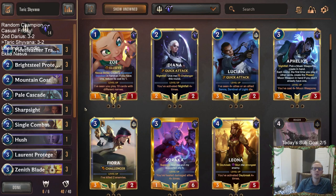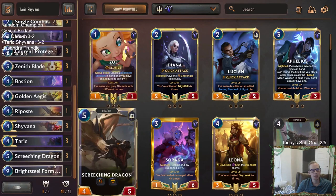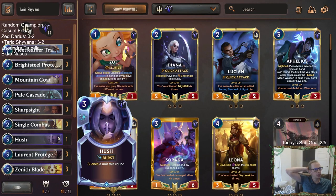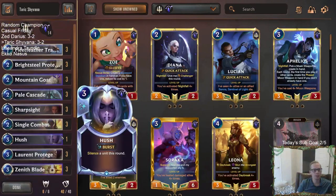That's going to be it for Taric Shyvana — great showing besides that loss. We'll take a winning record in Master's rank every time, especially with just random champs thrown together. I think the deck performed really well. Golden Ages with the dragons was pretty awesome, and Zenith Blade with the dragons was pretty awesome as well. It's tough trying to defeat Sejuani. I have Single Combat and Hush, but maybe Concerted Strike would be better against Sejuani since you can have multiple things strike it. Maybe 2 Single Combat, 1 Concerted Strike, or 2 and 2 with no Hush.